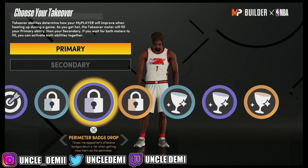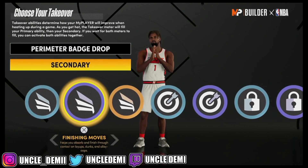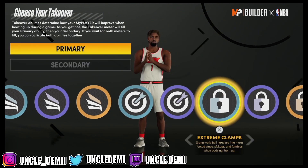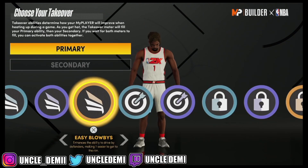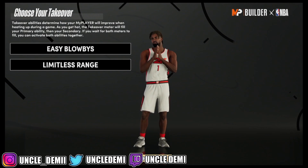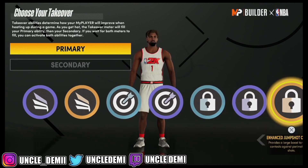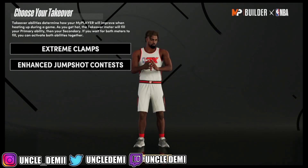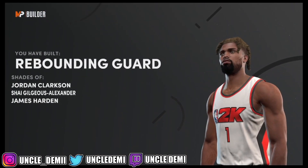You get Glass Lock, Spot Up, and Slashing takeovers. There are many different ways you can go about this. You can go Perimeter Badge Drop and Extreme Clamps — that's a really good takeover combination. Or you can go Extreme Clamps with Spot Up or Limitless Range, or Easy Blow-Bys and Limitless Range, which is the most deadly combination if you're going to be the primary ball handler. If you're going to be the primary defender, you probably want a Lock in it.